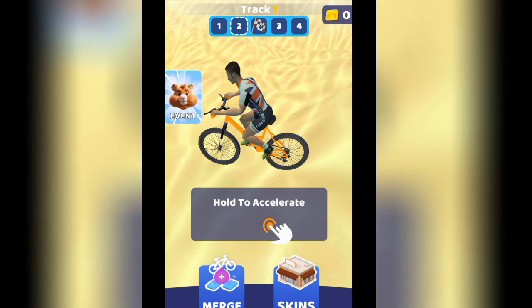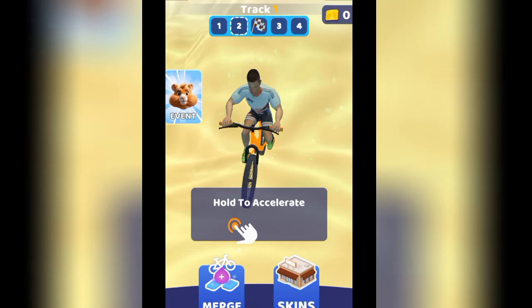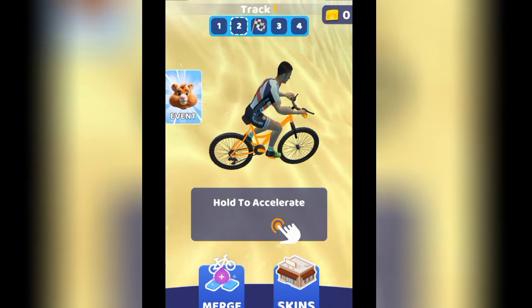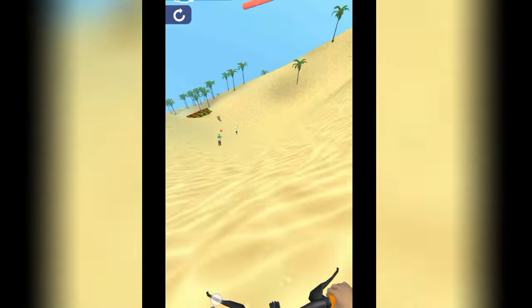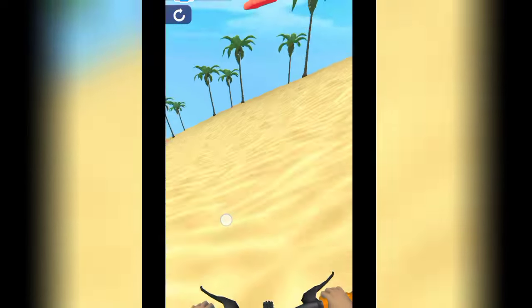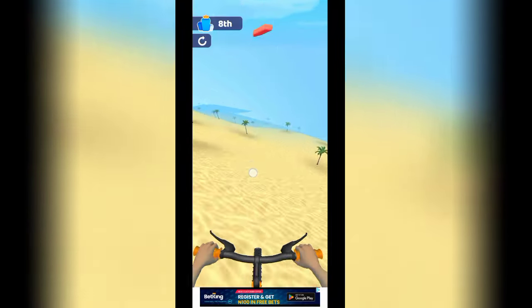Look at the merge option and the skin below. If you choose the merge option, you have to select different bicycles that match in order. If you prefer to play a different bicycle type that you know well, you can choose that one. The important thing is that you win and you get the code.